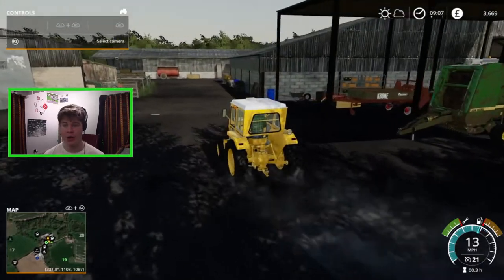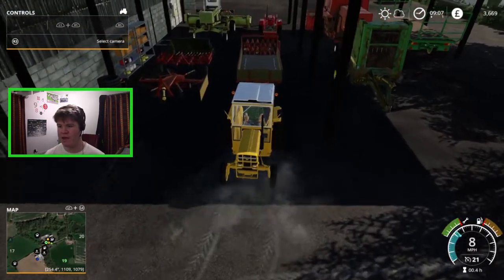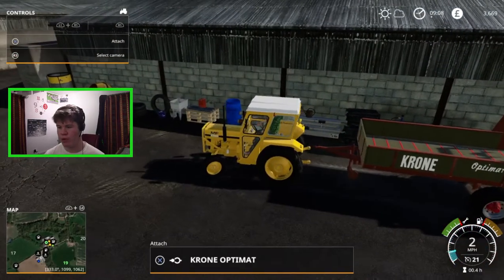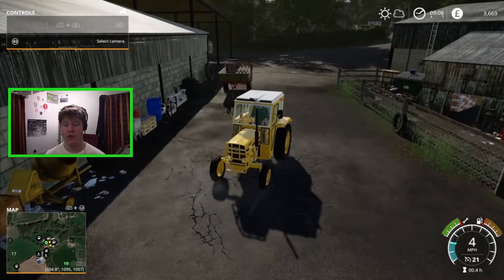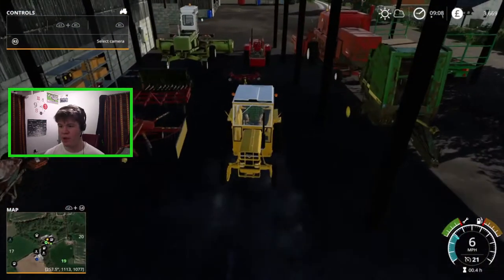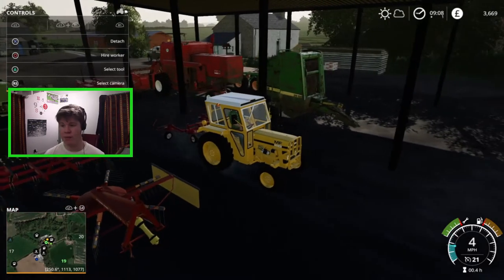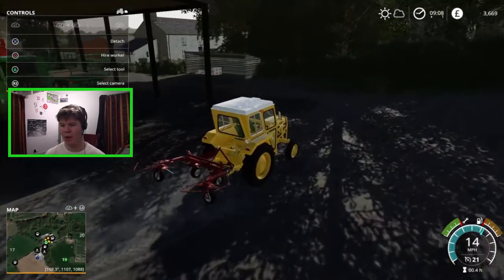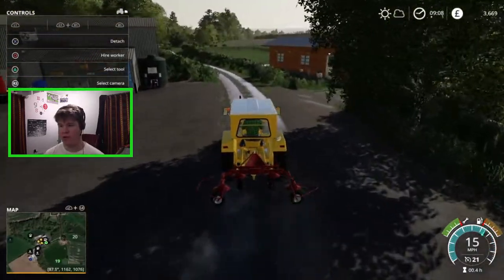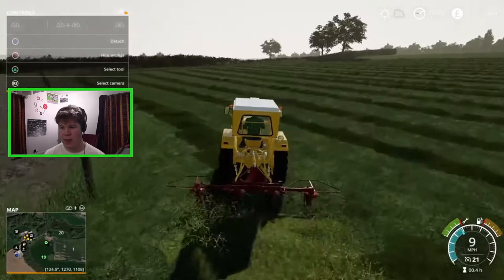I'll do a little bit of tedding and show you how that works — tedding or teddering, whatever you want to call it. We're going to spread the grass out and make it into hay, then we need to row it up and bale it. I'm not going to show you the whole process across the whole field. If you watched the last episode you'll know that the field we cut is very big and we're using classic machinery, so it does take a lot longer. I'll show a bit of what we're doing and then cut to the finished result.